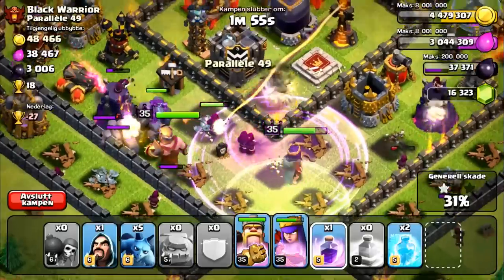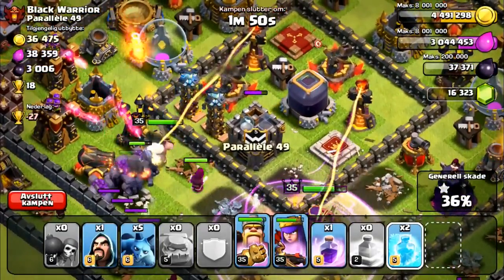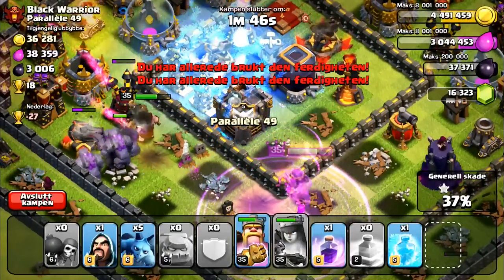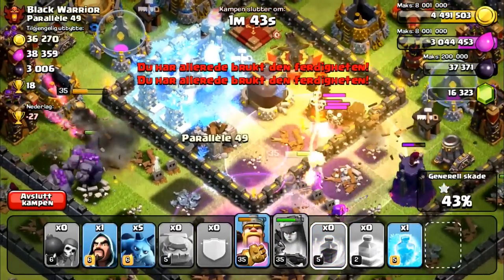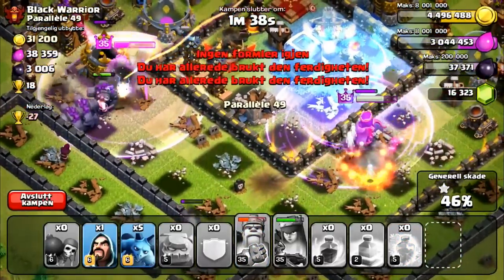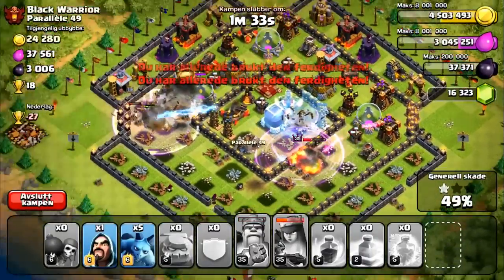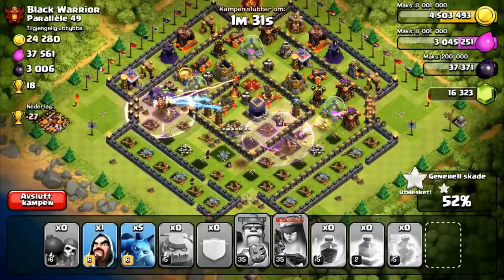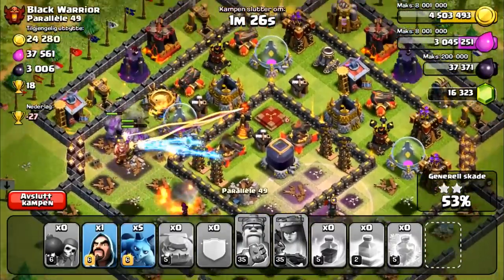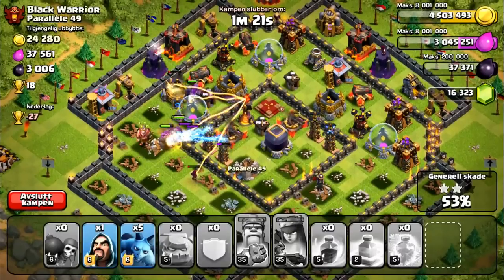We're looking good so far, at 32%. I'll put down a freeze - my queen is getting hit by the inferno tower. I'm going to use her ability and put a rage spell down on her to keep her pumped up. I'll put a freeze here as well, then pop my king's ability. I almost missed that - something I need to work on is paying attention to my king's health. But we are going to get the two star here. It was a town hall snipe but it's always worth it to go for the two especially when you're not finding any cups.